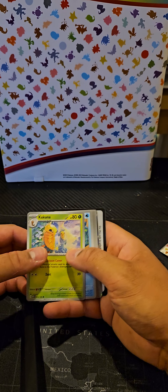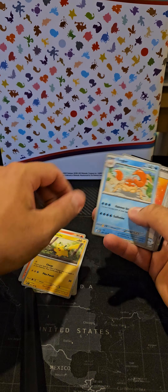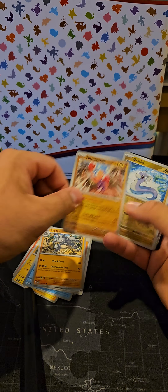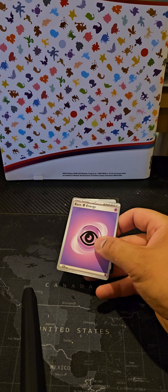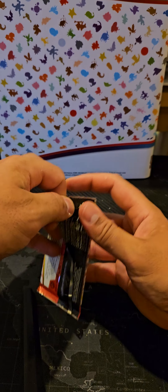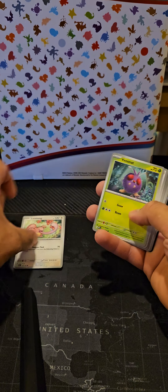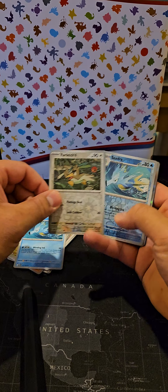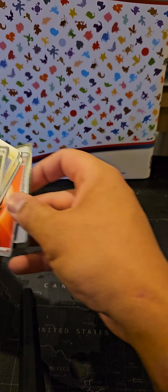Kakuna, Poliwag, Ponyta, Pikachu, Kingdra, energy, Sticker, Ride On, Hitmonchan, Dratini, Omanyte, code card, energy. I am looking forward to getting into the meat of this set. I've seen people pull all three Charizards and Blastoises from one Elite Trainer Box — it's all kind of crazy. Lickitung, Venonat, Poliwirl, Onix, Dragonair, Scyther, Farfetch'd, Chansey, energy, code card — and that's the first box done.